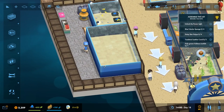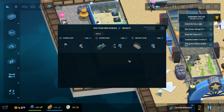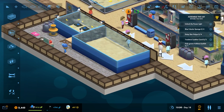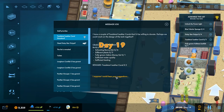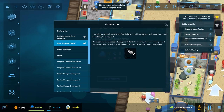Probably need to take that back a little bit maybe. Might not need to so — unlock the power light. We need this, unlock the power light. Got this guy nearly done as well. Got any other goodies? Oh hello — suppose I could hear your suggestion: build a tank with schooling bannerfish and different plants. I heard you wanted some daisy star polyps — I could supply you some but I need something from you first. An important client needs a porcupine puffer but I'm having trouble locating one. If you can supply one, I'll sell as many.